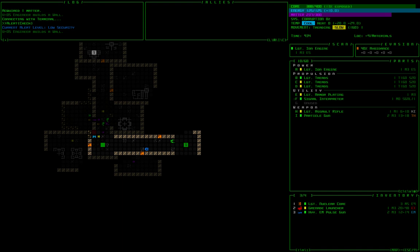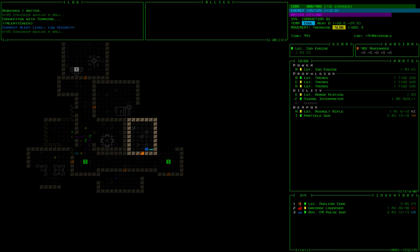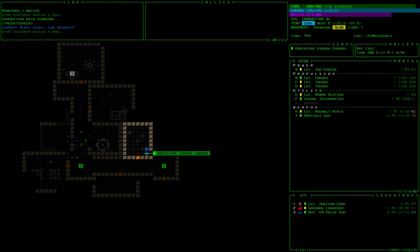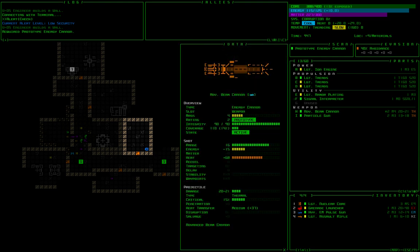This is a prototype energy cannon. A prototype weapon can be a really good find — a better version of its standard type — but we don't know what it is until we attach it or put it in a Scanalyzer. The downside of attaching them is they can be faulty, and bad things happen when you attach a faulty prototype. This one happens to be a genuine prototype — an advanced beam cannon, which is better than a normal beam cannon. It's got a rating of 2 and is listed as a prototype. I'm going to leave that on and swap out the particle gun for something else.